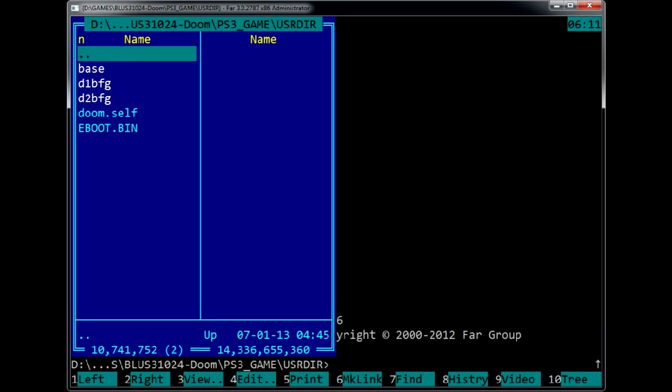Now plug this drive into the console and find the game in the Multiman game list. Press triangle on it and select Copy to copy the backup to the internal drive. After the copy process completes, find the HDD copy of the backup and run it as usual.